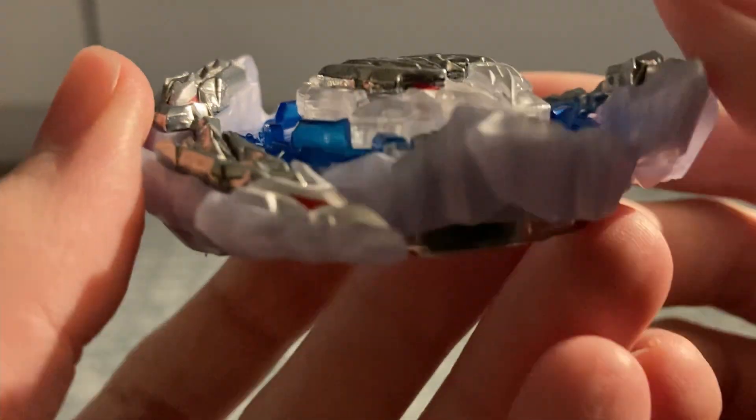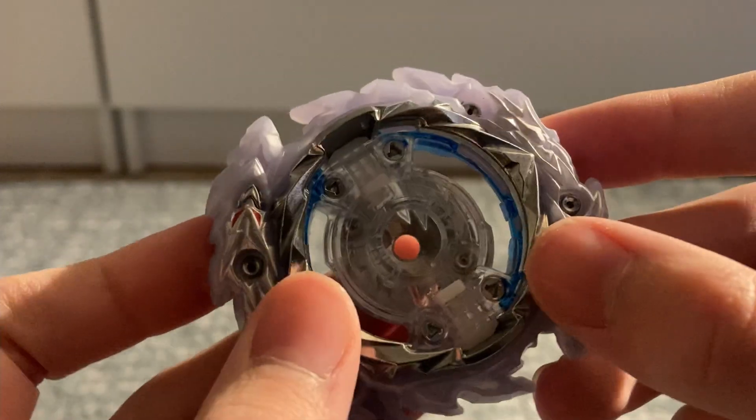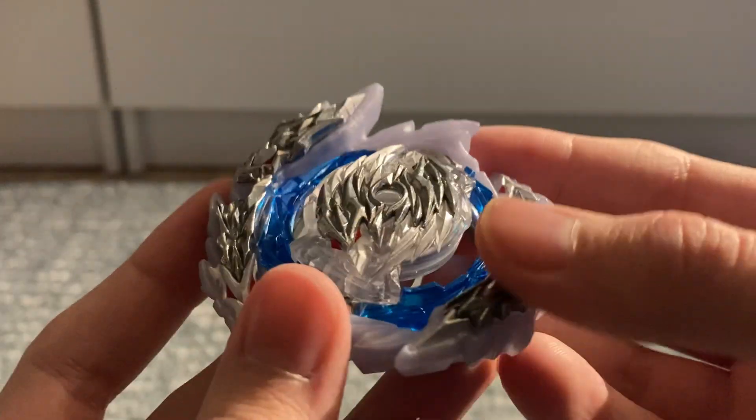And finally, the layer. Here it is — Guilty Longinus. Look at all the metal on this. So as you can see, there's a tiny bit of metal on the bottom — just this little mouth part here and this little mouth part here. We have the armor, which is all metal of course. And we have the Longinus heads, the Longinus dragons up here. This looks really nice.